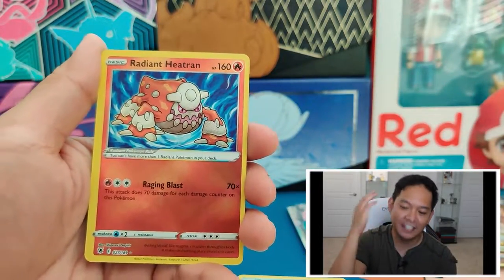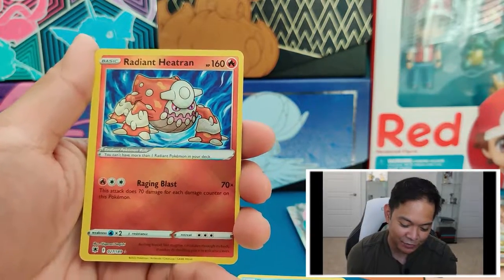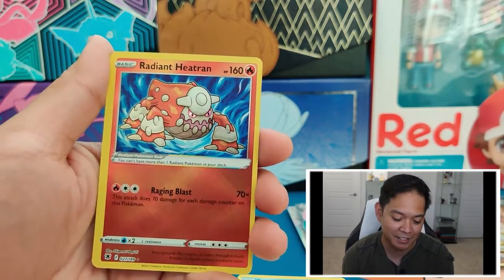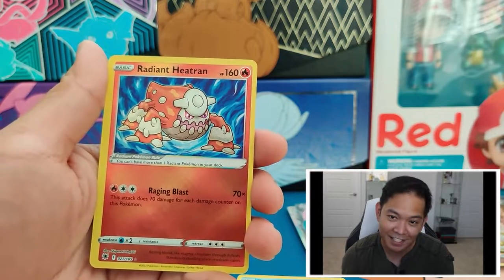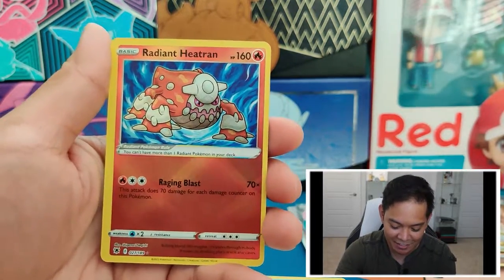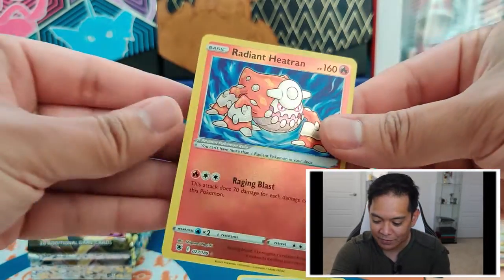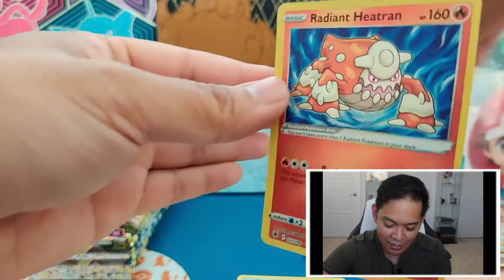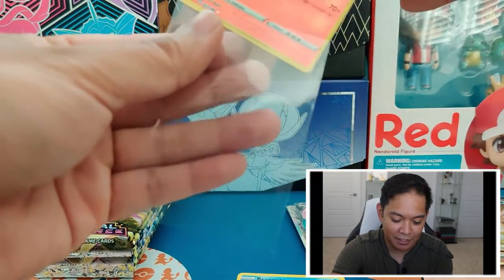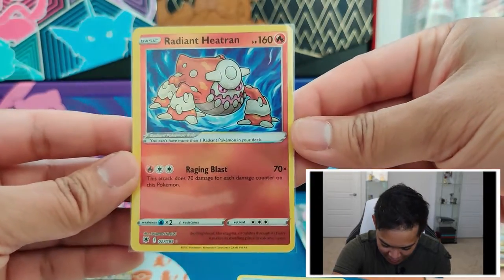Heatran — it came to me: Heatran! We have a Radiant Heatran! We've already got two out of the three Radiants in the set. So if we get that Radiant Greninja, that's super good. We got the Radiant Heatran. As we got a Regice. Two Radiant cards — the Hawlucha and the Radiant Heatran. Slight centering off, but that's cool — just getting the Radiant card.